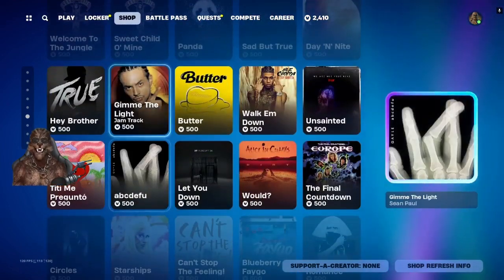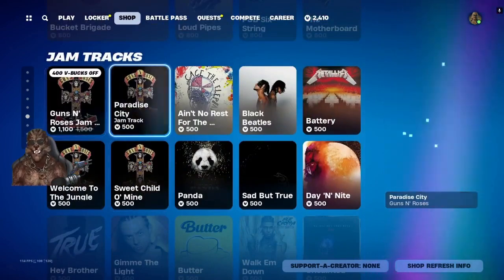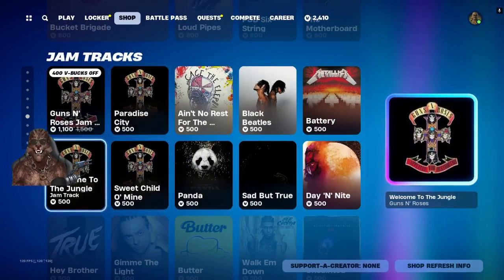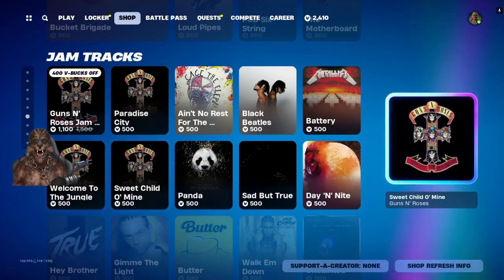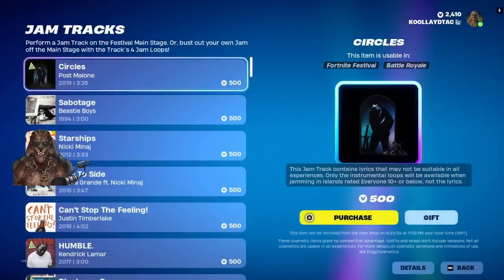We got some gear for Festival, some jam tracks — it looks like they might have added some jam tracks: Guns N' Roses, Paradise City, Sweet Child O' Mine, Welcome to the Jungle. All right cool, although they took some stuff out.